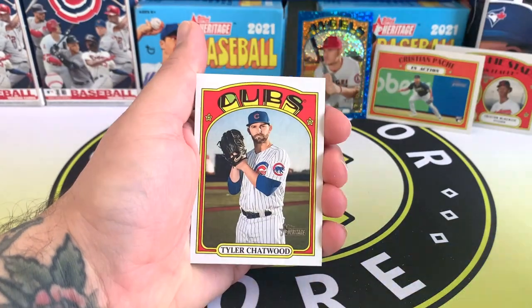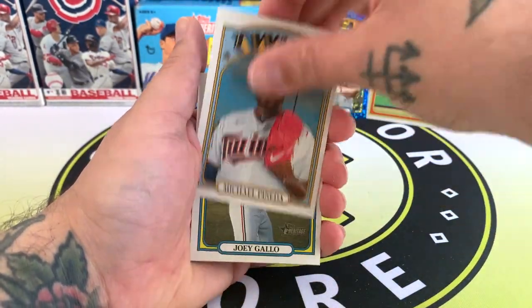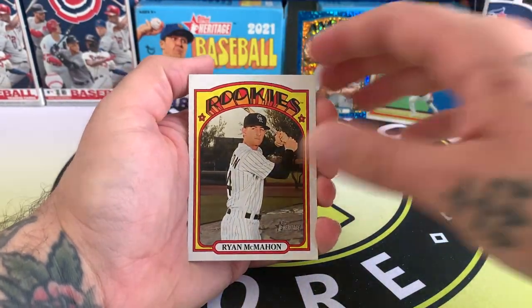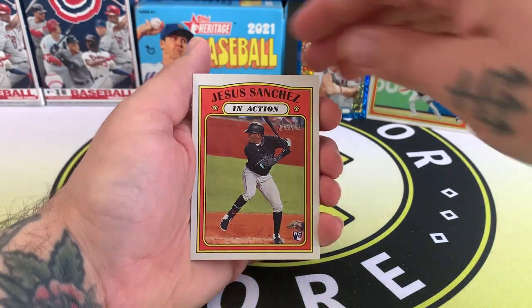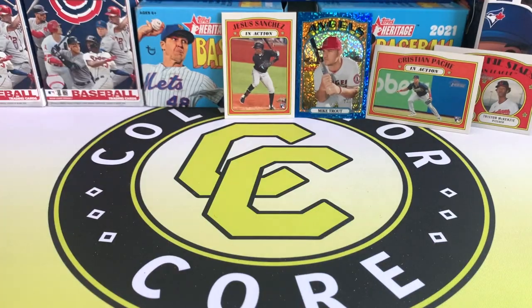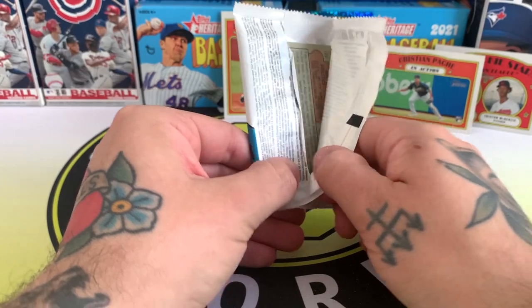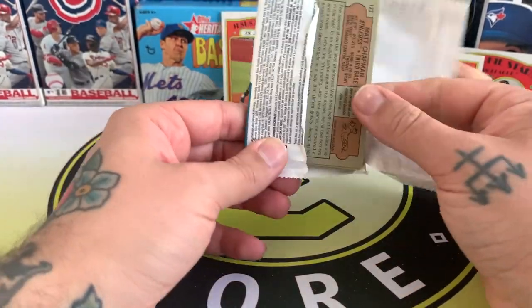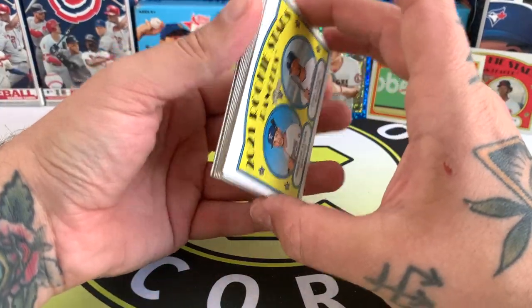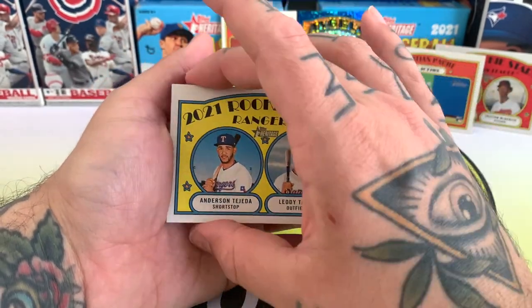Michael Taylor, Alex Bregman, Tyler Chatwood, and Joey Gallo. We've got Gleyber Torres, Jesus Sanchez rookie card, and Kolten Wong finishing it off. I'm filming this on Sunday and it'll be going up on Friday, so you've got a whole week. But yeah, I think it's almost set in stone — there's probably going to be a lockout this winter.